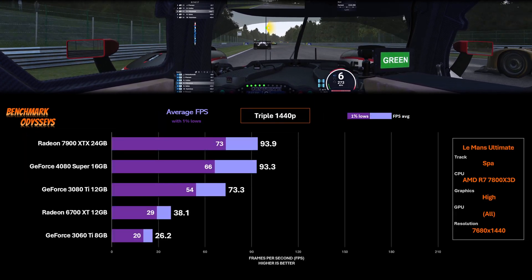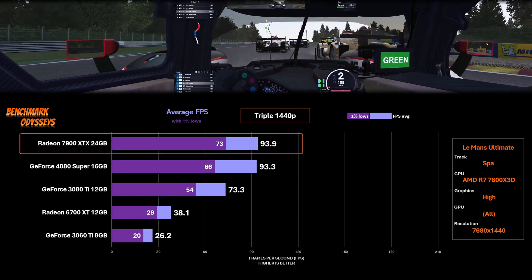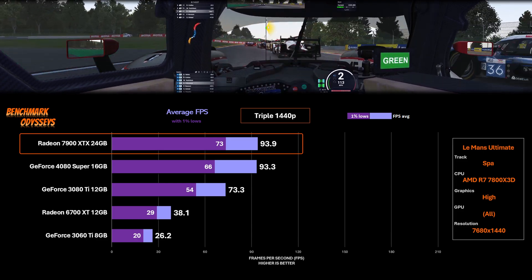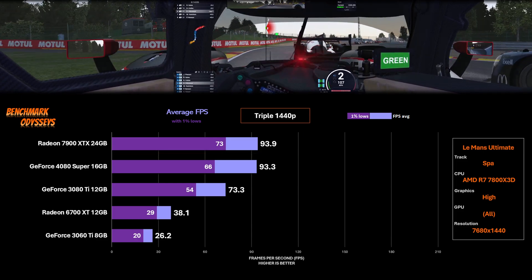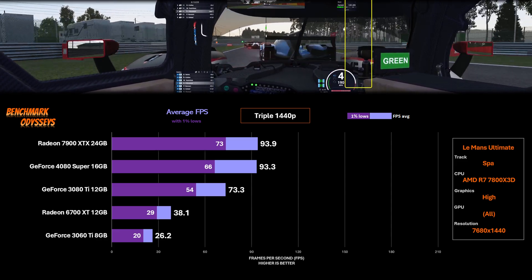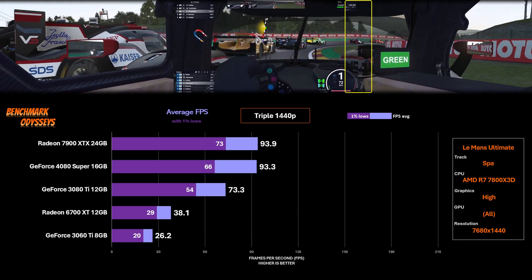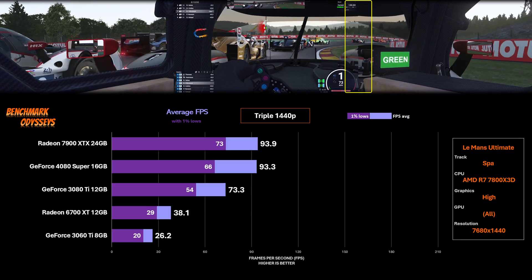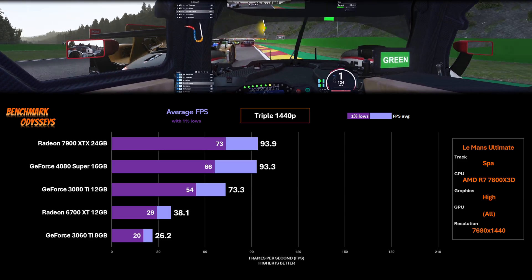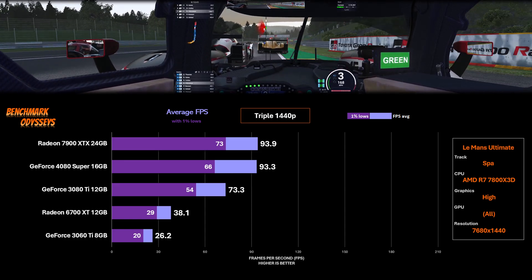At triple 1440p, the 7900 XTX edges ahead — ever so slightly on the average, within the margin of error — but the 1% minimums look promising: 73 versus 66 FPS over the 4080 Super. Le Mans Ultimate supports proper viewports, so the angled side screens are rendered correctly. In iRacing, SMP gives Nvidia an advantage in that rendering, but that's not available here.